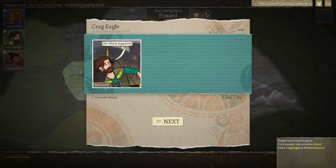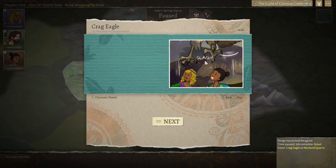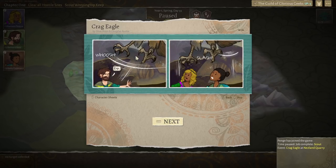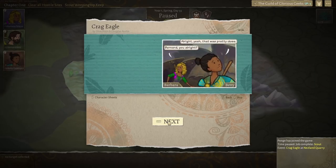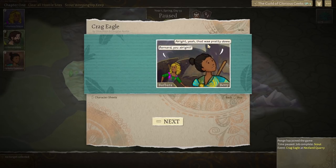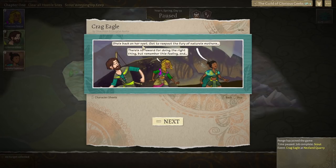She's massive, says Bernard. You're not wrong — definitely a crag eagle. It's coming this way. It's trying to get us — whoosh! We're kind of hiding out of the way. I think it's gone. Yeah, that was pretty close. Bernard, you all right? That might be the biggest crag eagle anyone's seen. She's back on her nest. Got to respect the fury of nature's mothers. There's no reward for doing the right thing, but remember this feeling.